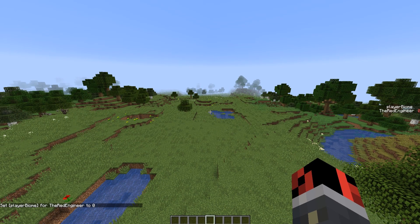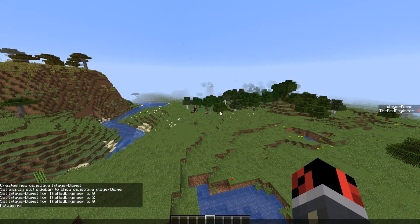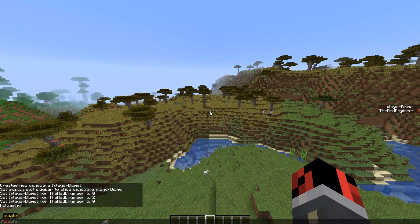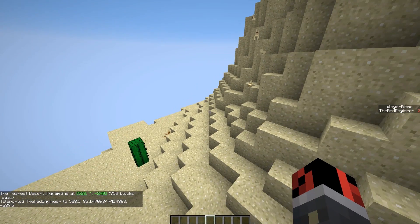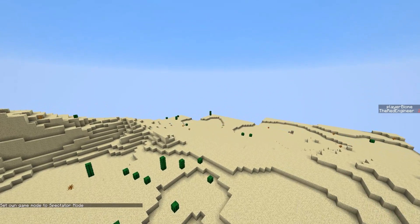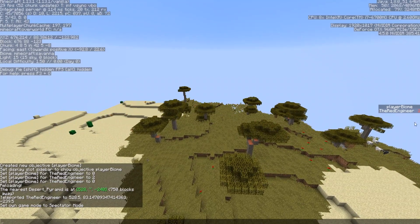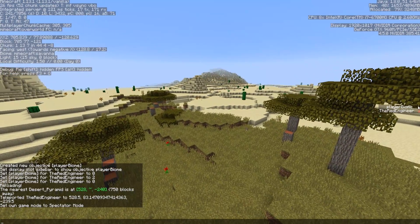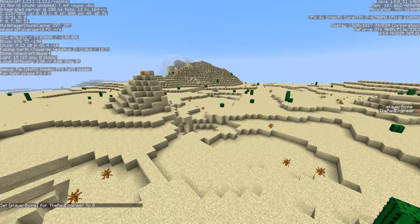Let's test it: set score to zero, then do slash reload so Minecraft reloads all the advancements. Now if I go inside the desert — let's do "locate desert_pyramid," wait for Minecraft to find it, and teleport to it. Take a look at my score — it is 2. It has changed to 2, perfect. If you only have one biome set up, the score won't change when you exit to the savannah, but when you have all advancements set up, entering any different biome will update your score accordingly.